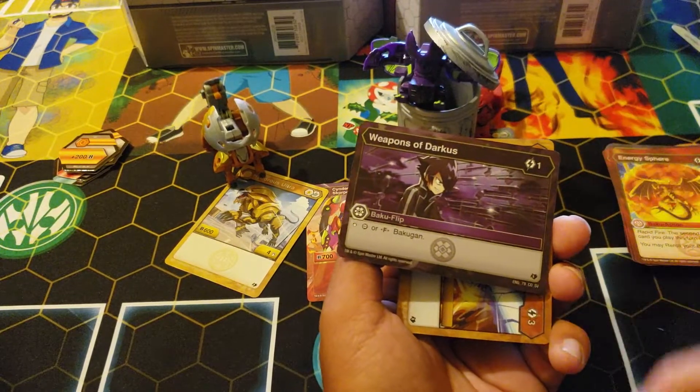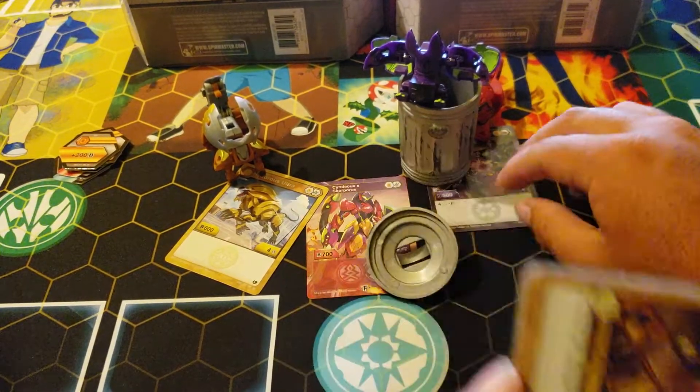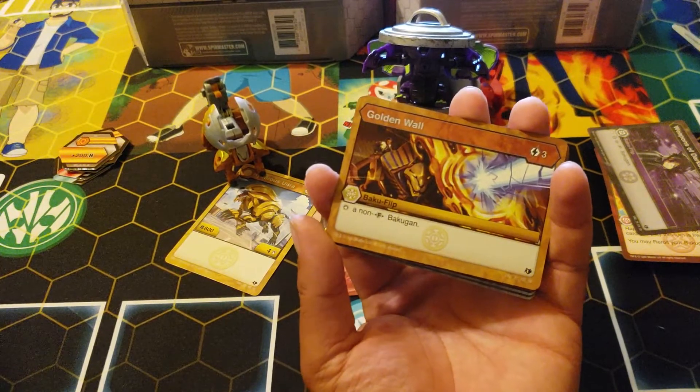Weapons of Darkness Magnus — looking all cool as usual. One cost, stop darkest or fusion.